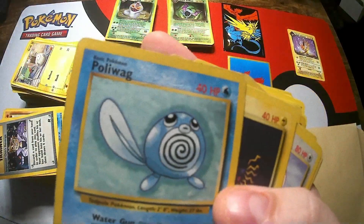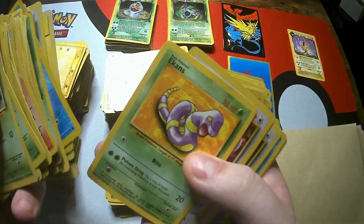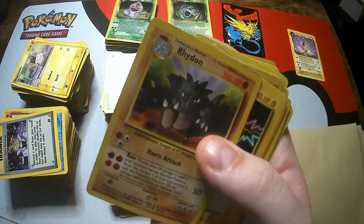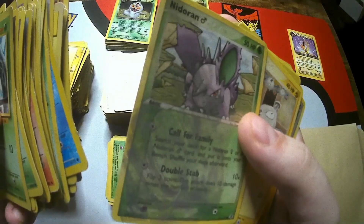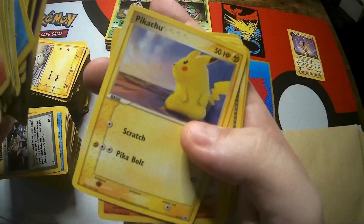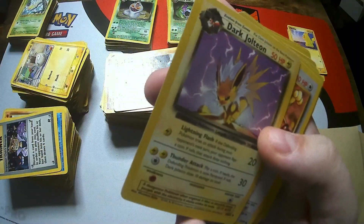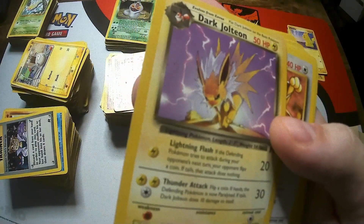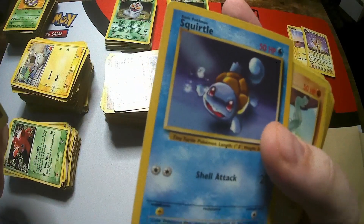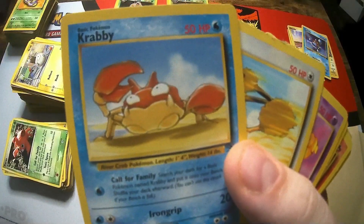An old Starmie followed by Dark Muk - that one's pretty beat up. Some of them are okay; some of them, like that Poliwag, have got a massive crease across the top. But when these have basically been in the closet or loft for 20-odd years, you can't really say too much bad about them. Got a Pikachu - that's really cool! Another Dark Jolteon - Jolteon's one of my favourite Pokémon, which is why I keep stopping on them. I've also seen a couple of Squirtles; this Rocket one has really awesome art.